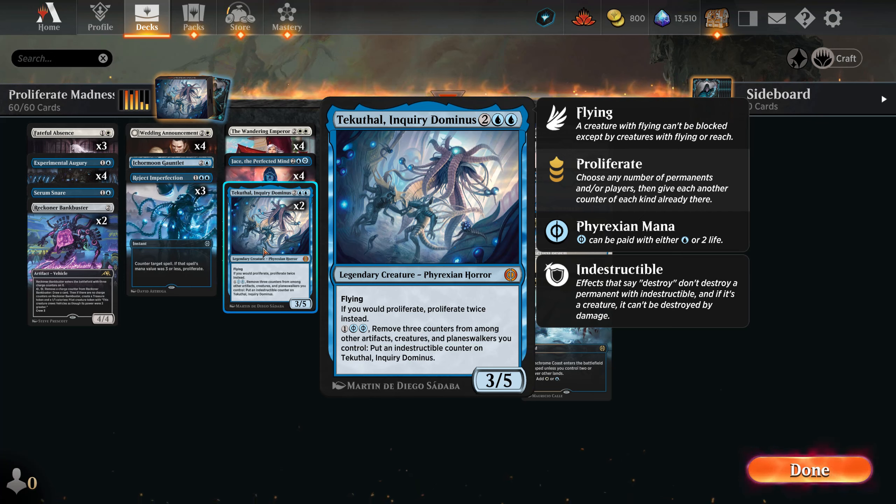I think the idea is there but maybe the execution wasn't perfect. The problem with the horror was that whenever I made it indestructible it was just ignored — it only has three power so it doesn't make lethal very quickly, and you're usually forced to defend. So it just sits there being indestructible, and then you lose to Anvil, draining, or burn.